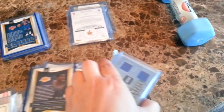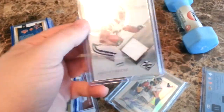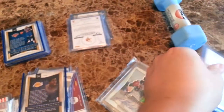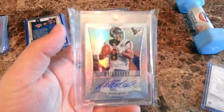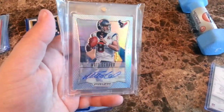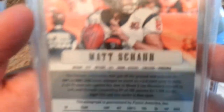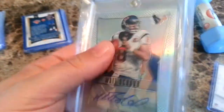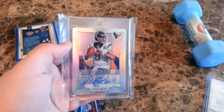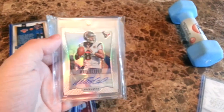A dual jersey of Phil Simms numbered to 50, a jersey of Sean Green. And for your main hit, this is a Prism refractor auto of Matt Schaub numbered to three. The one-of-three sold for $83, and the ones numbered to five go for $45 to $50 — so this is definitely a nice chaser.